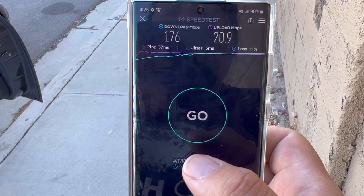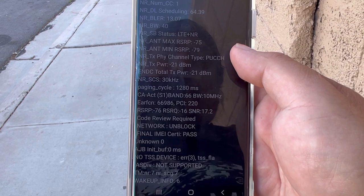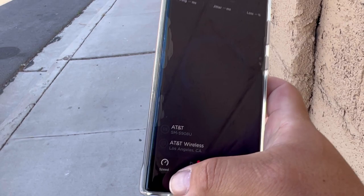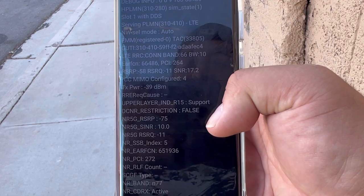Let's run another speed test and then pull up service mode. Band 66 — 10, and 70 — 40. Band 66 — 10, and that's it. Let me reload that again to make sure. 66-10, 66-10, and 77-40 — 60 megahertz total.